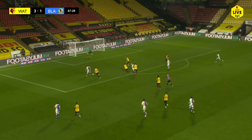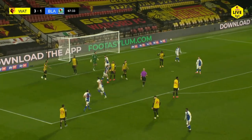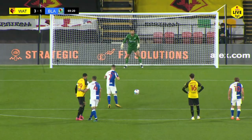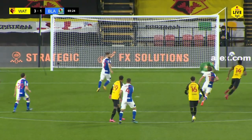Holtby's too quick for Chalabar, and here's Armstrong on the edge of the penalty area finding Holtby. Holtby onto his left foot, goes down under challenge from Cathcart, and the referee points to the penalty spot. He's up against Ben Foster — right-footed — Foster makes the save down to his left! Great save from Ben Foster, who's having a super night here at Vicarage Road.